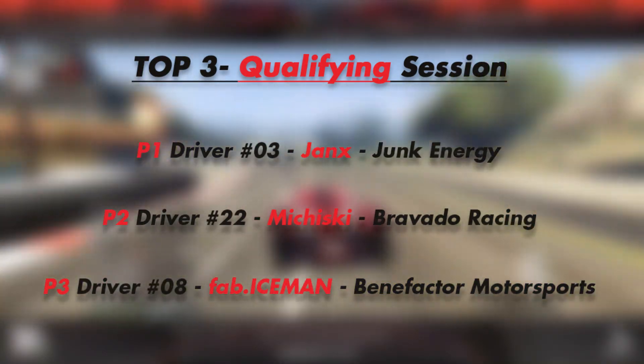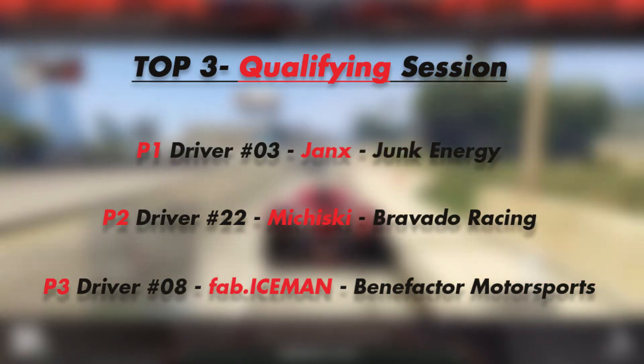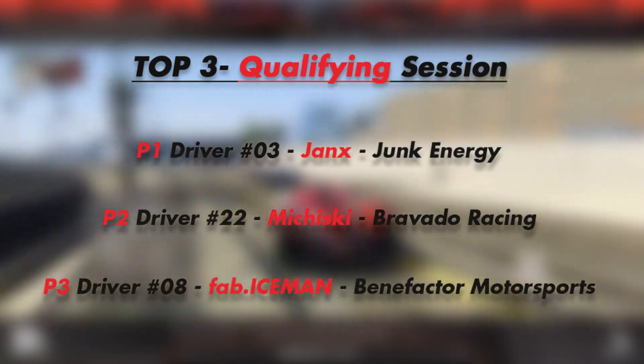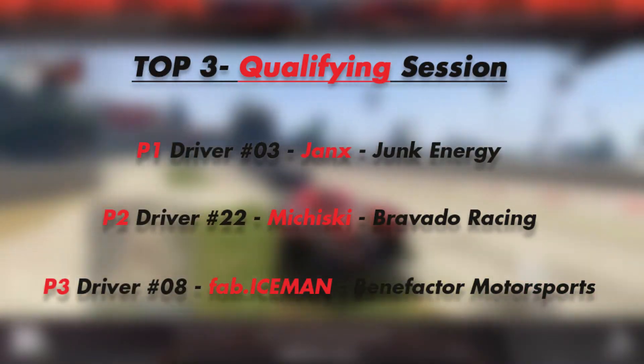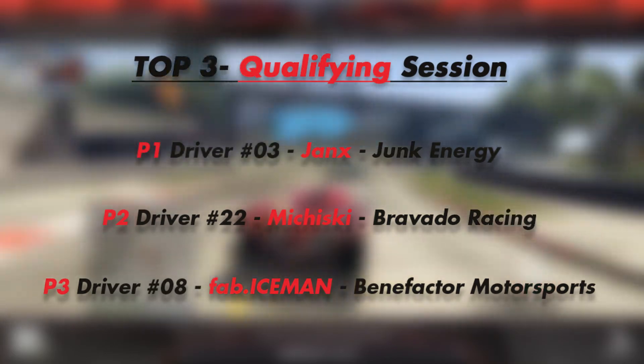In qualifying, P1 we have driver Jenks, number 3 for Junk Energy. Junk Energy seems to have a very quick qualifying car with the second pole this season. P2 goes to Michiski — very well done for Bravado Racing. And P3 goes to Benefactor driver Fab Iceman.